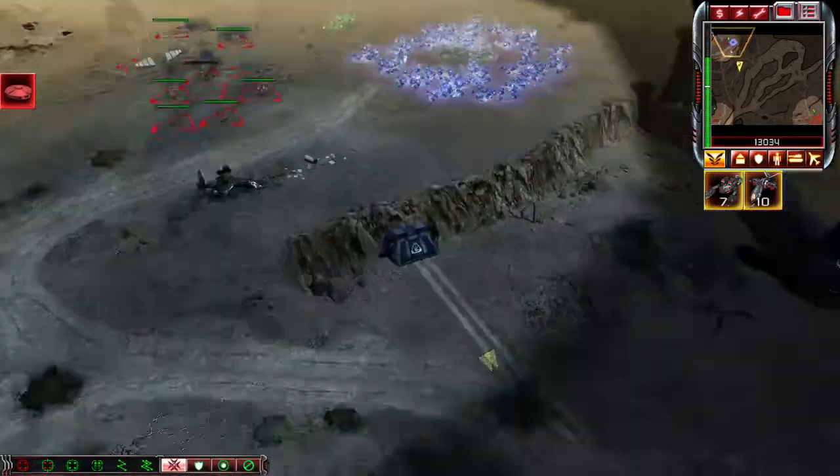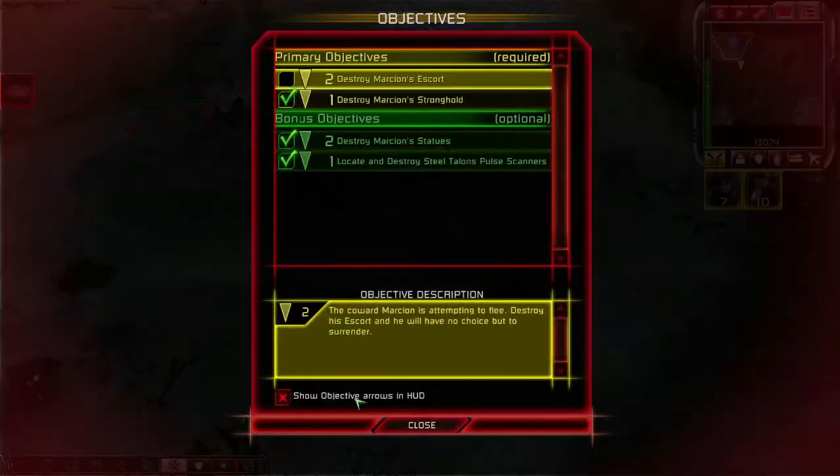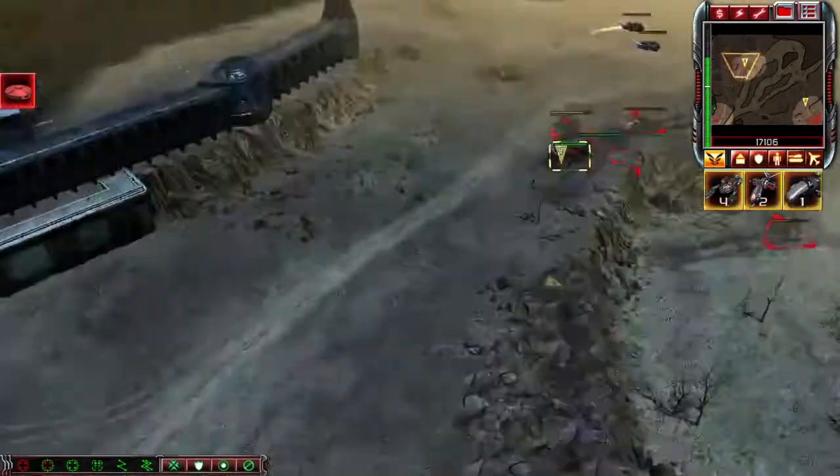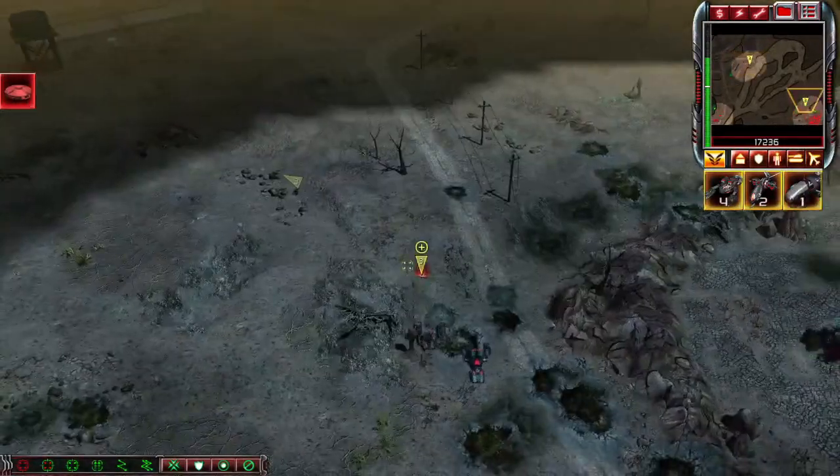Of course, destroy the last of the statues and then destroy Marcian's base. By his escort, they mean more than just the avatars — they mean every single tank that was shown except for this one. Now you have control of the transport, so go ahead and take it over here.